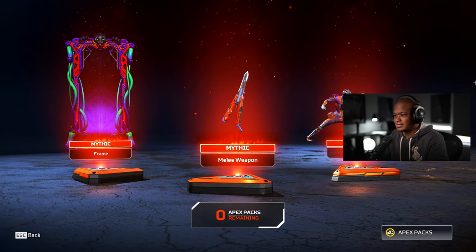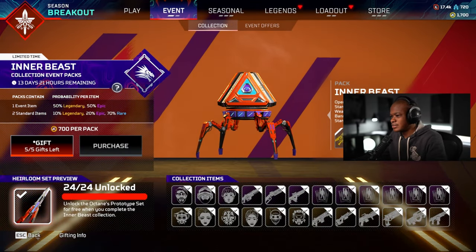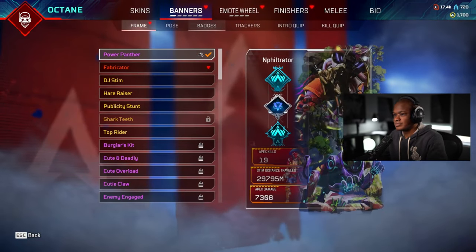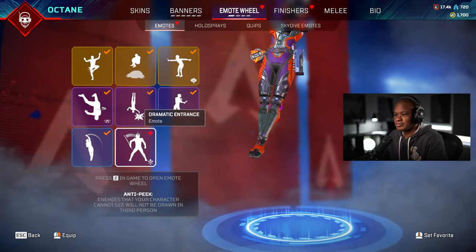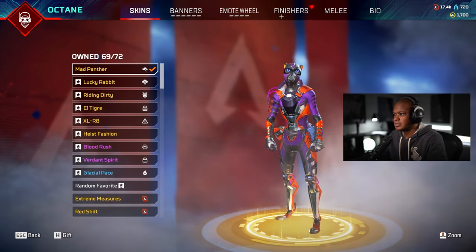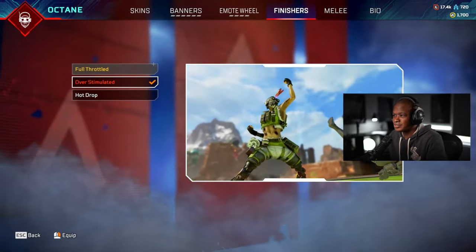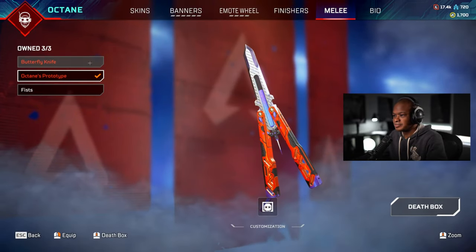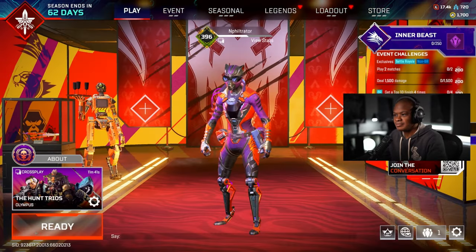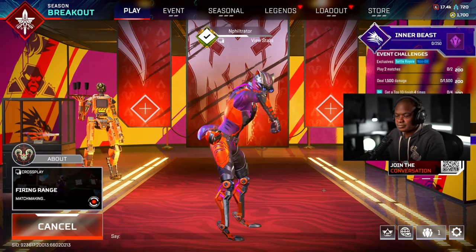Let's go to Octane and equip his things. He has a new finisher too — dude, that finisher is crazy. Let's go. Let's go into the firing range and check it out.